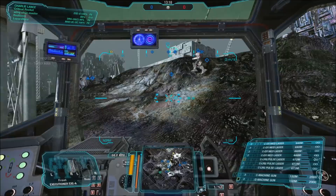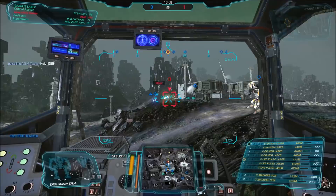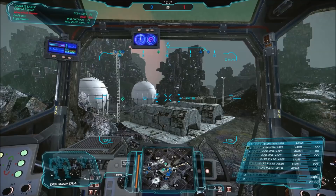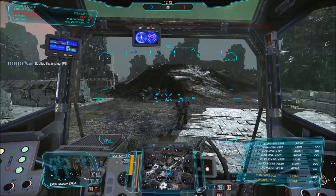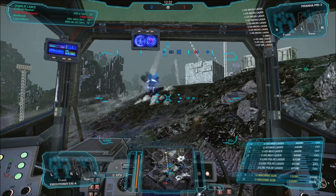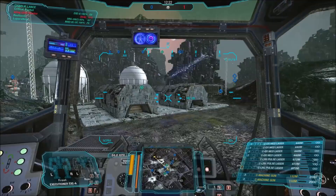Unfortunately, this leads into a problem the Executioner suffers: unless you sacrifice some of the weaponry on board, you will be running with less armour than your average 90 to 95 tonne assault. One of the downsides is that to have equipment such as MASC and a lot of the weaponry it carries, it sacrifices armour, so its base stats for an Omni-Mech aren't great for protection. The other issue it suffers is LSAS — Low Slung Arm Syndrome — which means you have to expose far more of your body when trying to fight and cover than you normally would.